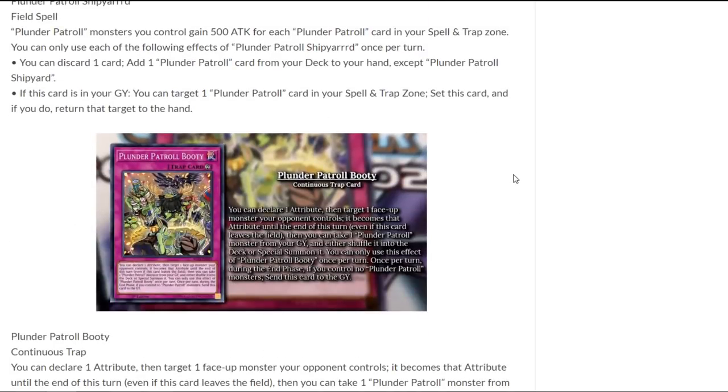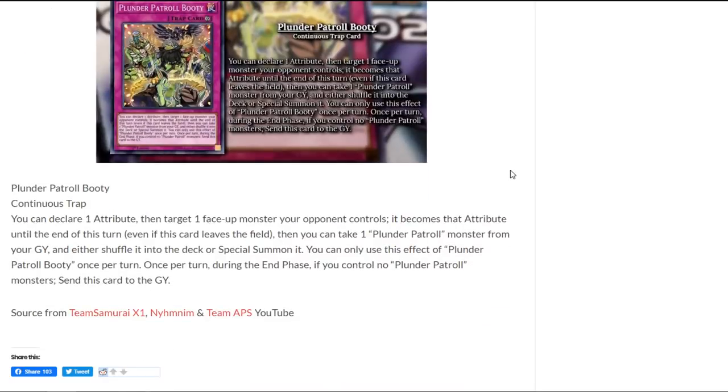Next up is Plunder Patrol Booty. It's a continuous trap card. You can declare one attribute and target one face-up monster your opponent controls — it becomes that attribute until the end of the turn, even if this card leaves the field. Then you can take one plunder patrol monster from your graveyard and either shuffle it into the deck or special summon it. You can only use this effect of Plunder Patrol Booty once per turn. Also once per turn, during the end phase, if you control no plunder patrol monster, send this card to the graveyard. That's an insane card — I was already talking about whether you'd need DNA transplant or surgery to change your opponent's attribute, but this card is part of the archetype and on top of that it brings back a card, so it pretty much outclasses that option.